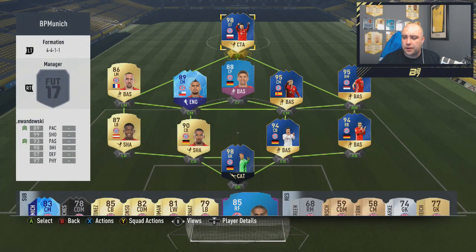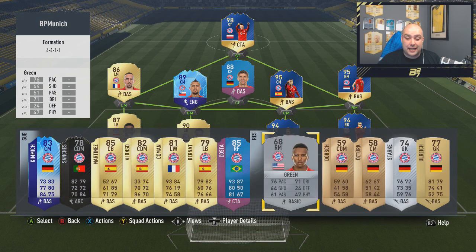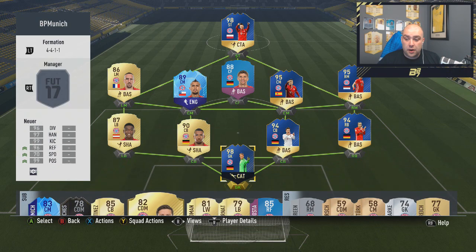And that does complete the best possible Bayern Munich team available to you on FIFA 17 Ultimate Team. Unfortunately, next FIFA, unless they are legends, we won't see Alonso and we will not see Philipp Lahm. So it's a nice send-off for Lahm — a 94 rated card, and a sick one at that.